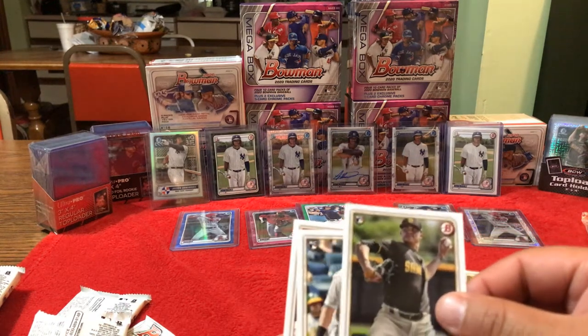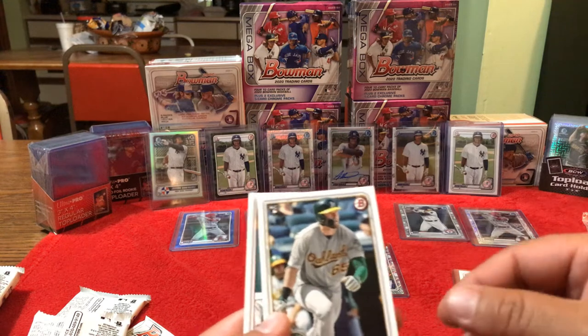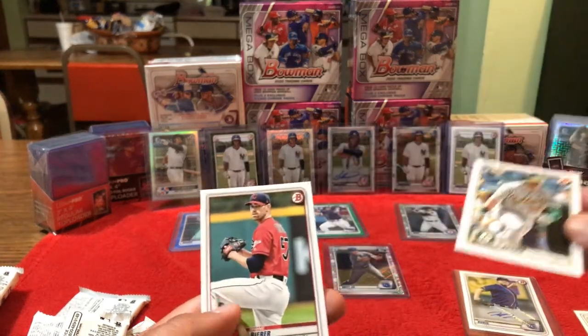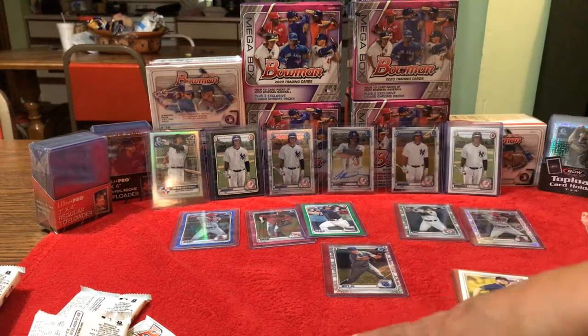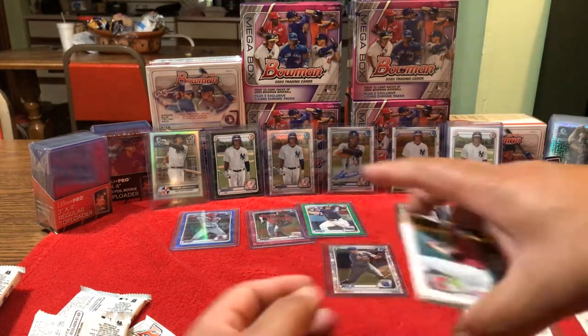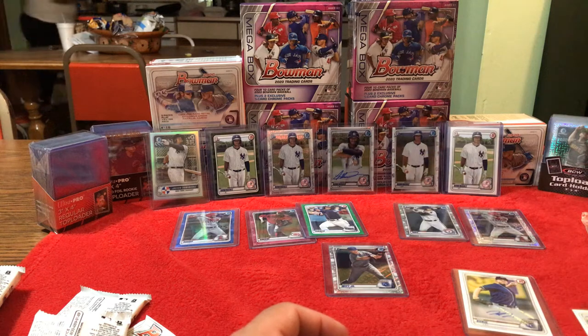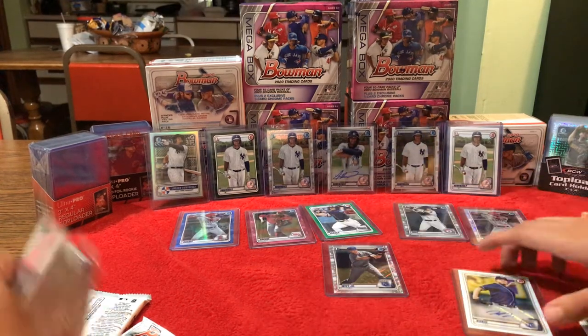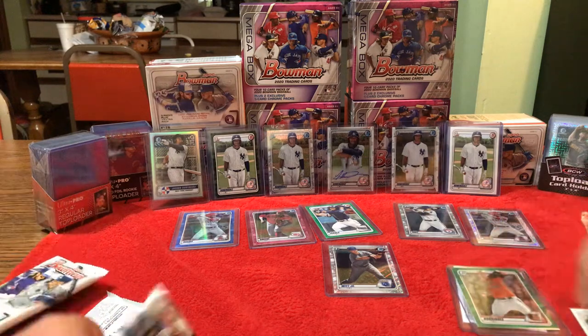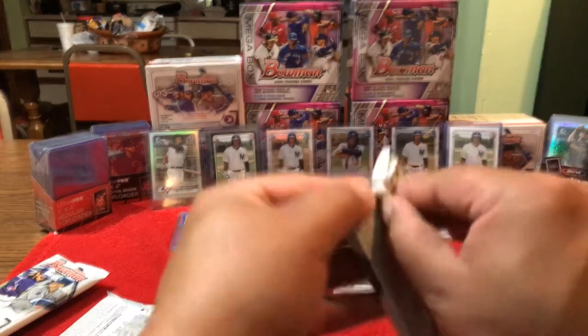Adrian Moore. Rookie cards — Seth Brown and Shane Bieber. There's quite a bit of rookies in there. You can never go wrong with rookie cards — always put them aside. Alright, we'll go ahead and crack the fourth one.